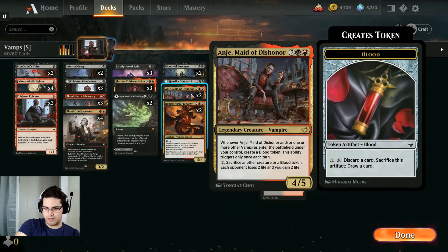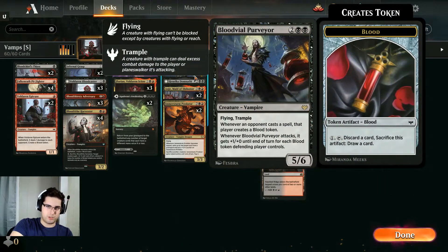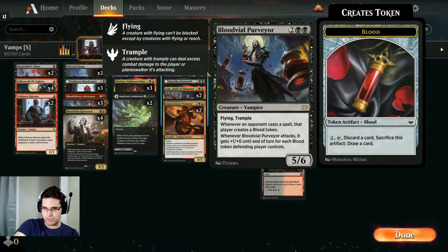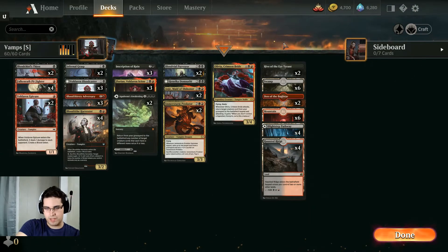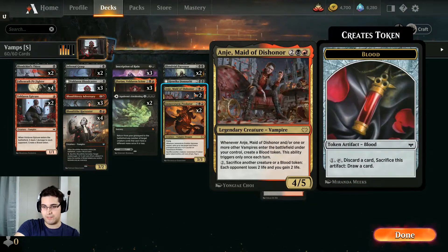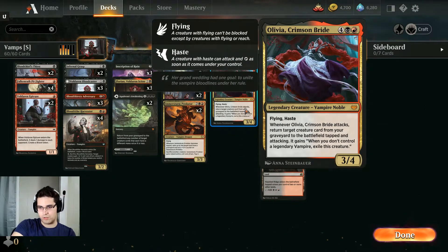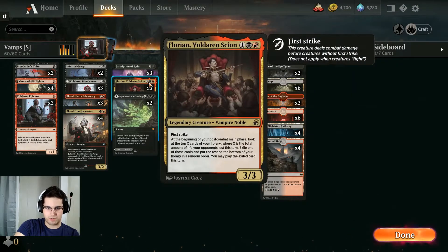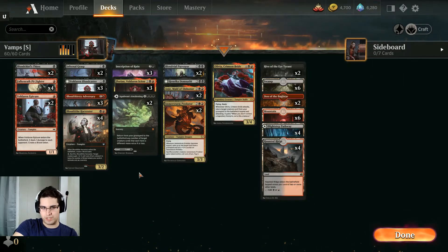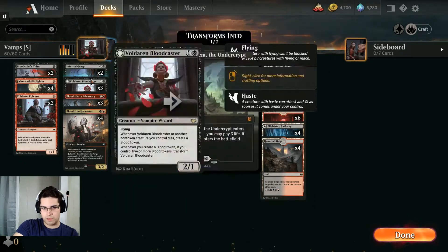Anya turns all our blood into drain effects, gives us more blood whenever a vampire enters, and is just a 4-mana 4-5, which is pretty huge. Also the huge Purveyor — 4-mana 5-6 with Trample and Haste — does have the slight downside of giving your opponents blood, but usually not that relevant as we're mowing them down quickly. One Olivia on the top end — interesting interaction: if Olivia revives a Legendary Vampire and your opponent removes Olivia, you still get the reanimated creature because the trigger says when you don't control a Legendary Vampire. So if you reanimate Anya, Florian, or Henrika, they stick around. 24 lands plus 2 Agadeem's Awakenings, and 2 of each creature land.